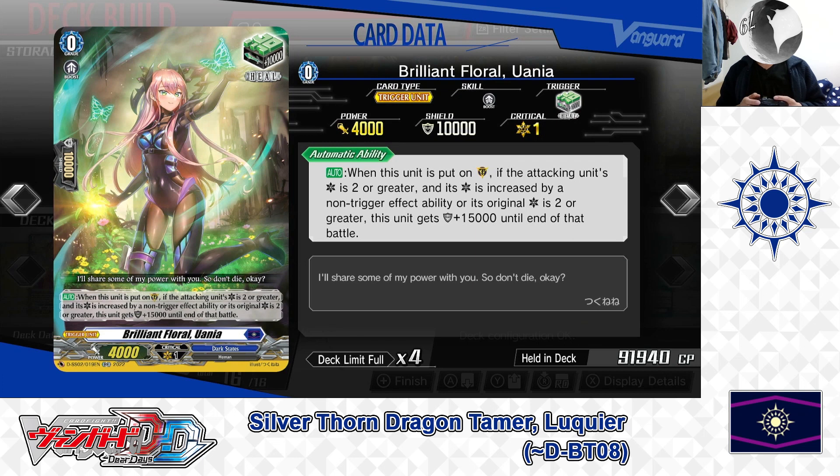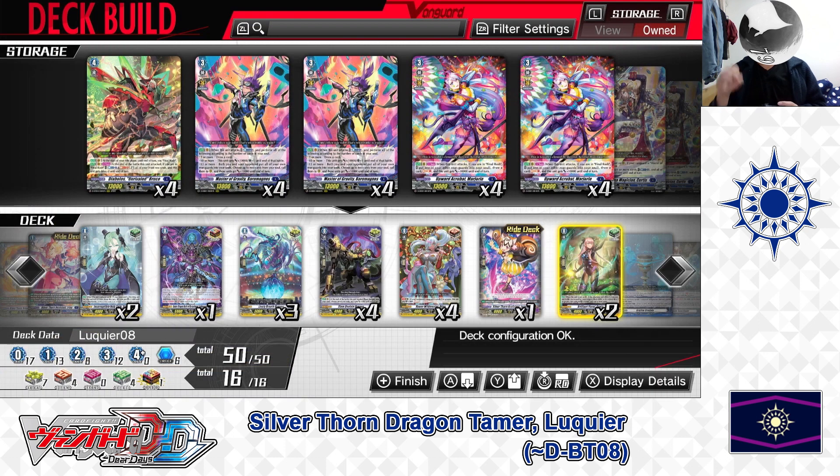Next, the Grade 0: Brilliant Floral Euphia — Heal Trigger. Skill — Auto: when this unit is placed on the guardian circle, if the attacking unit's critical is 2 or greater and its critical is increased by a non-trigger effect ability, or its original critical is 2 or greater, this unit gets plus 15,000 shield until end of battle. She can serve as a 25,000 point shield and is best played against opponents who specialize in increasing their attacking units' critical by skill or card effect. We have 2 in the deck. That covers the trigger lineup.